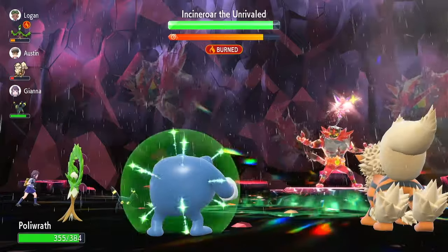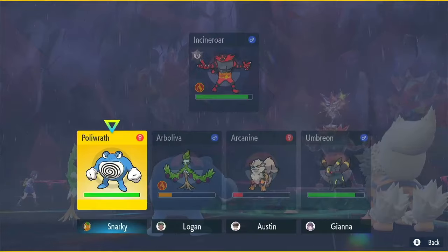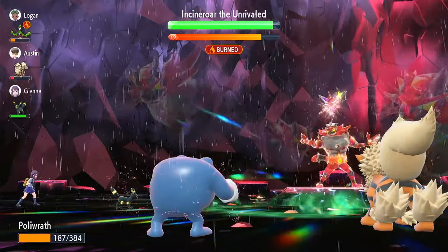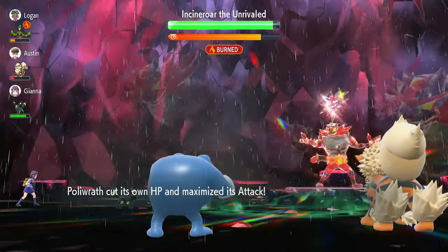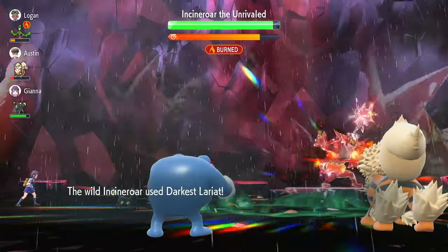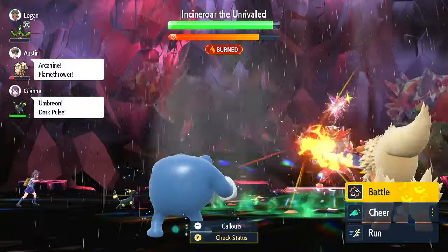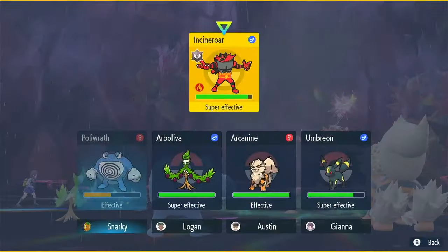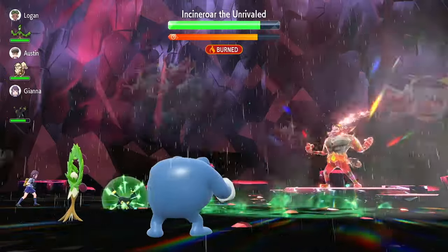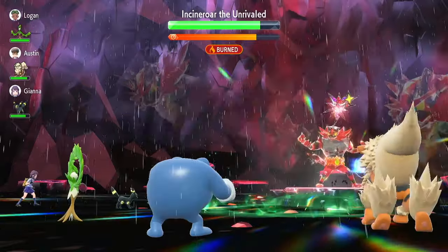So now I Belly Drum on this next turn. Now we are going to Drain Punch to heal back up, and we should be able to Taunt Incineroar on the next turn again — we'll double check that. Once Incineroar puts up its shield, we can no longer Taunt it, so keep that in mind.